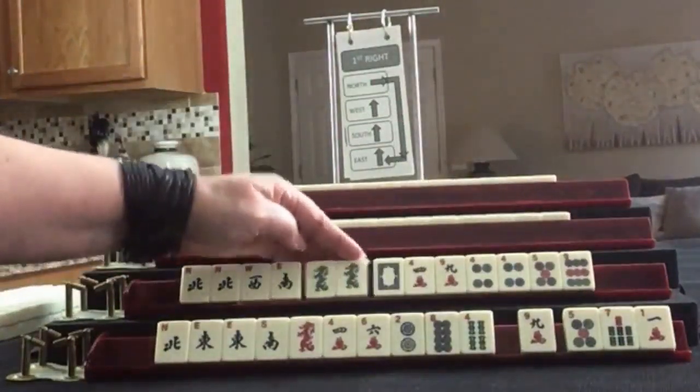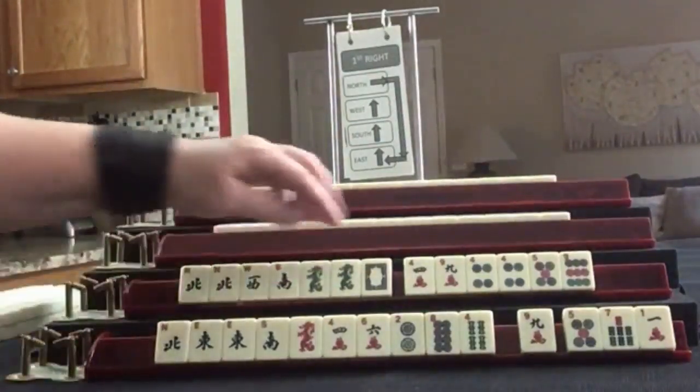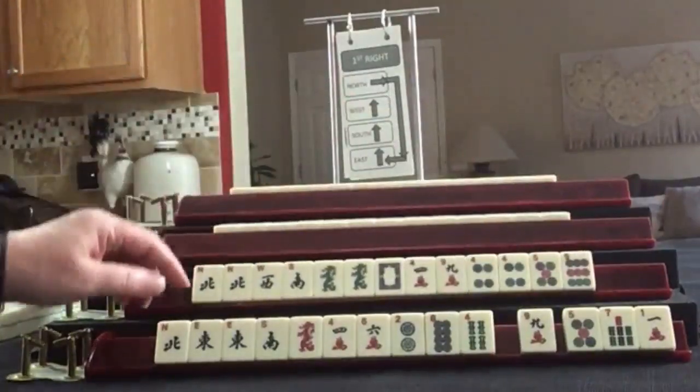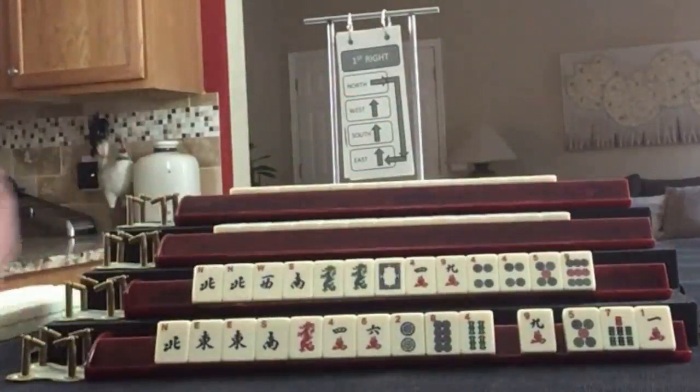We have a pair of North, West, South; a pair of Green Dragons and a White — lots of Winds and Dragons. 4-9 in Cracks, 4-5-9 in Dots with a pair of 4s. If these were your tiles, what would you focus on and what would be your first pass?